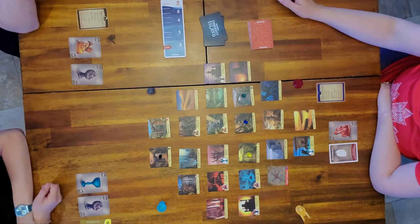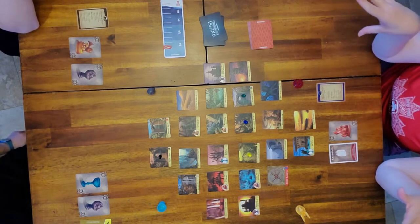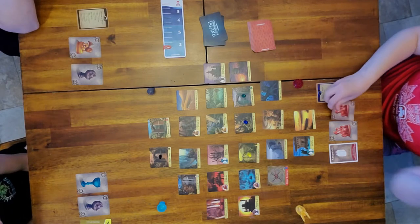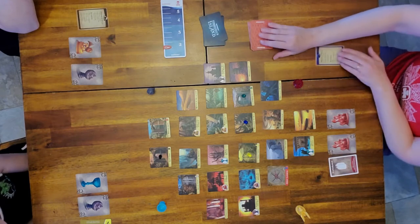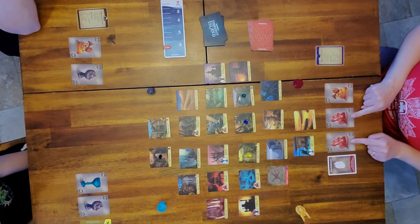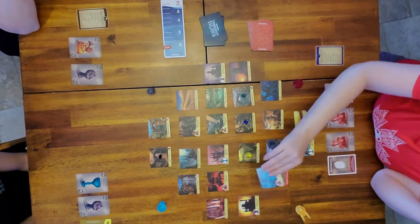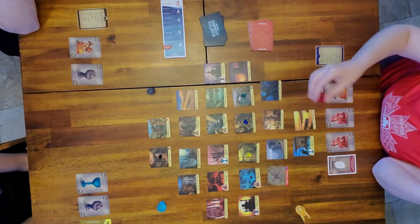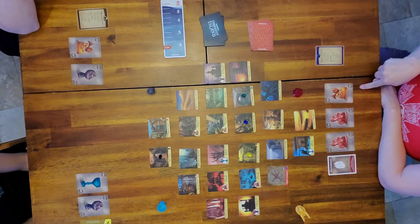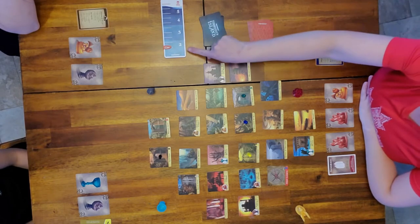Remember, this is a cooperative game so talk to your teammates - nobody wins alone, you all win or you all lose. I've moved, now I'm going to give two treasure cards. The goal is to collect four of the same treasure and then get to the tile with the corresponding treasure to collect it. I already have two of the lions so my team will start giving me the red cards. You can only have five cards in hand though, so be careful.